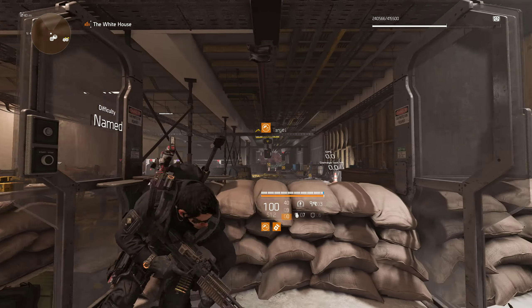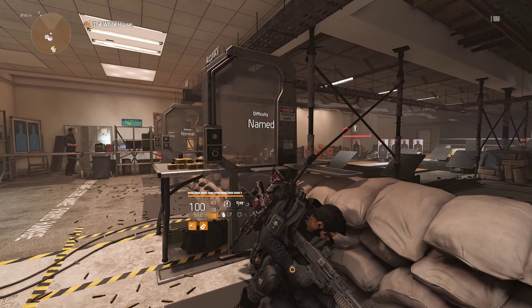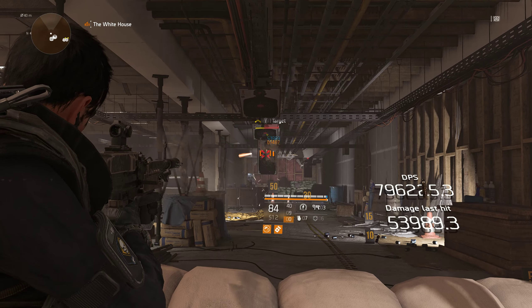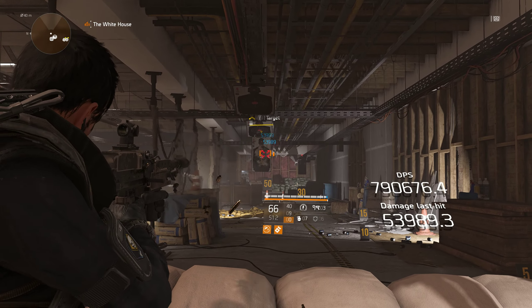At range it drops a little because you miss more and I can't put him straight in his face. And this is the named enemy — as hard as these targets get. That's still 750K. I can maintain that all day long.